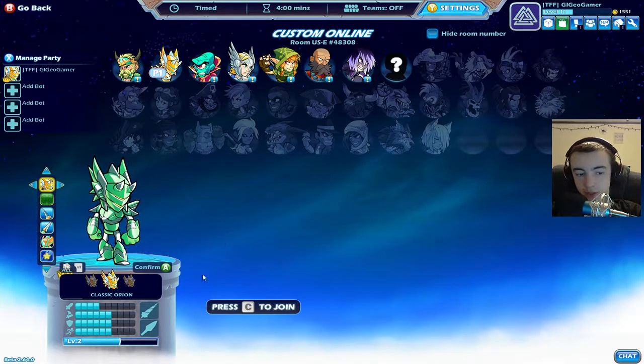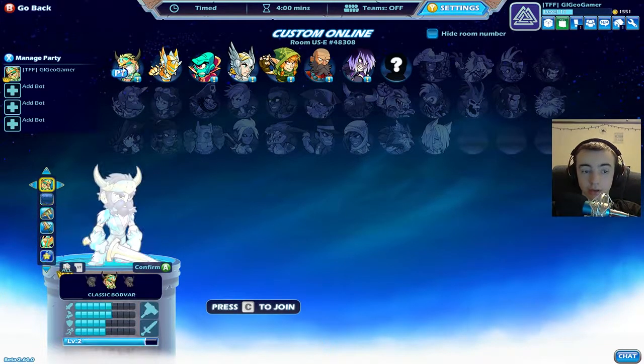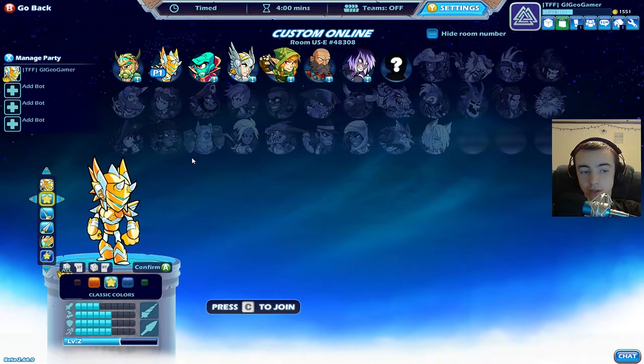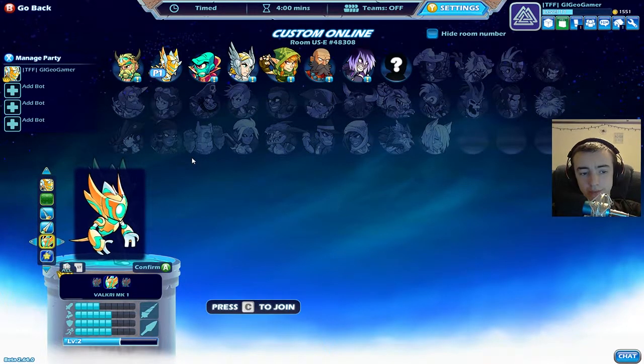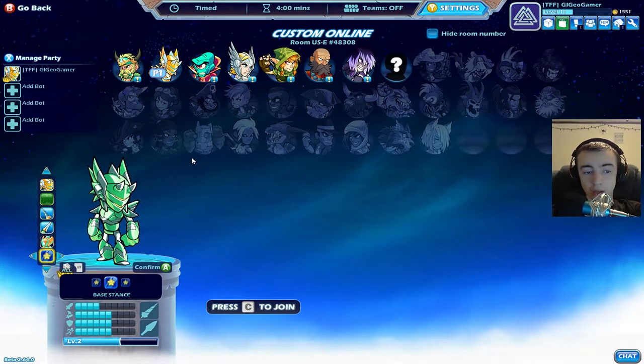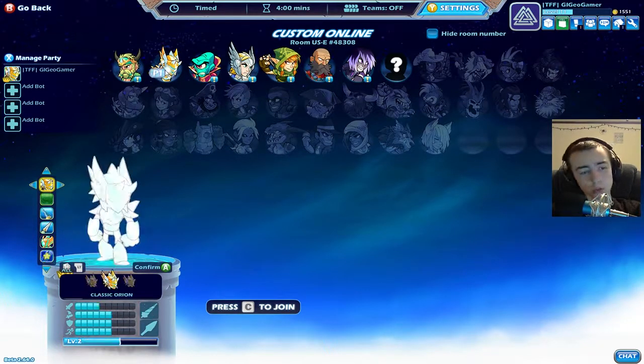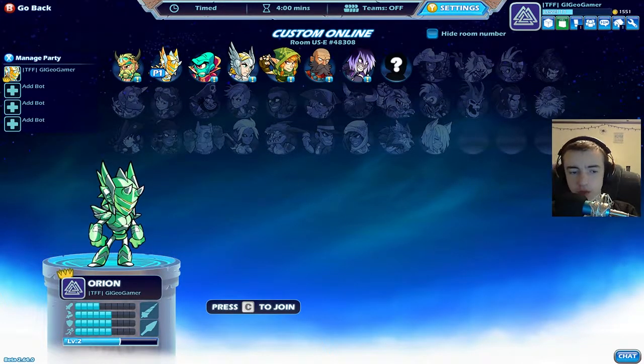Each character has different stats, and these two things shown are their different weapons. Orion has a huge drill and a spear, Wuxiang has super fists and a spear, Baudvar has a hammer and a sword, and Brynn has a spear and an axe. You can change their colors, unlock more as you go, and change weapon skins. There are also stances, which take one bar from one stat and move it to another.